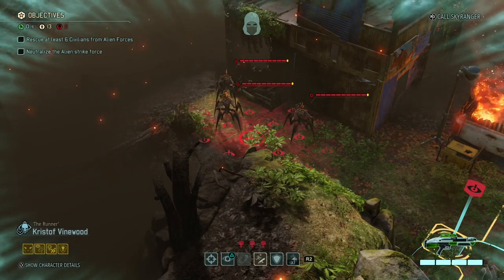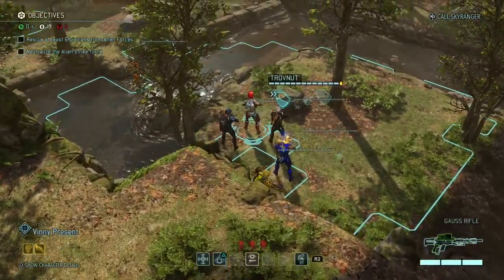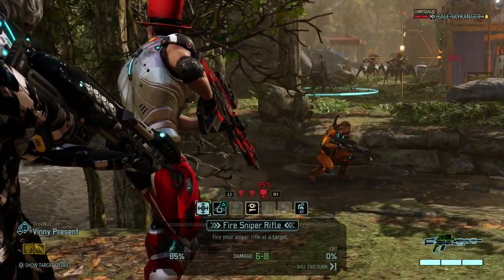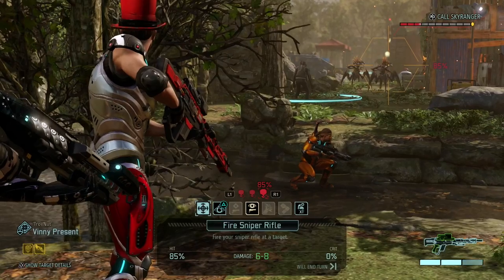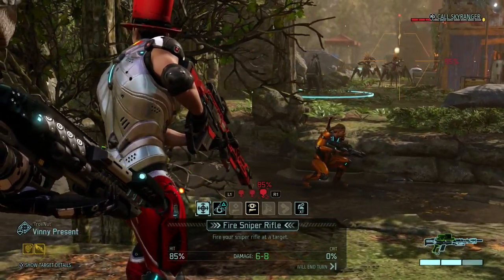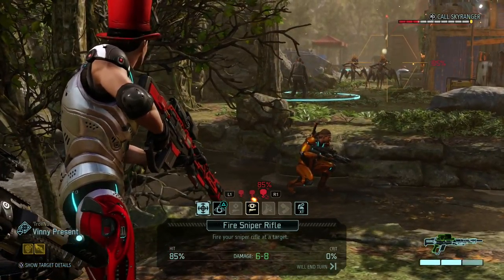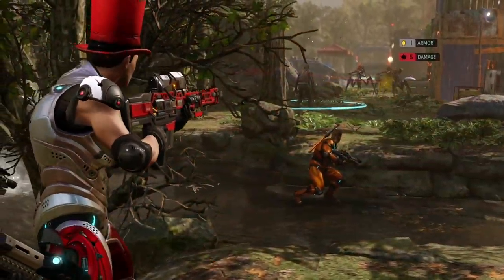We're gonna have to deal with that as fast as we can. I'm gonna antagonize them with a sniper shot — on 85 it seems — and they're gonna come closer, allowing us to finish them off. Chrysalids — that's the new enemy type I expected them to be here. They're extremely fast melee enemies. I'm gonna shoot at one just to pull their focus and deal with them one at a time. Five damage done.